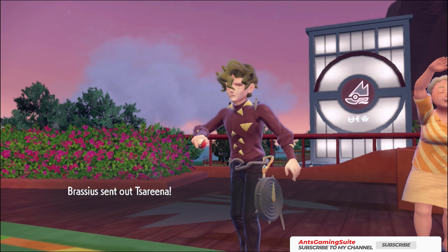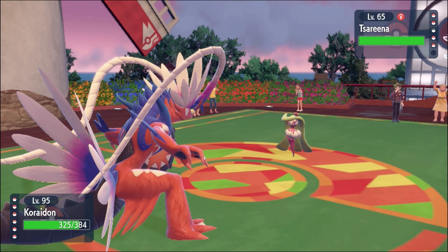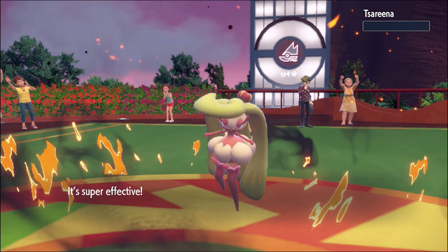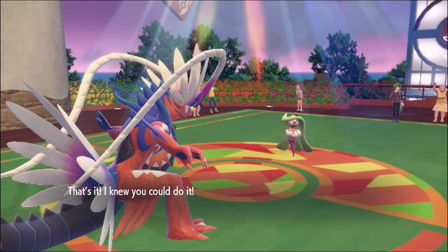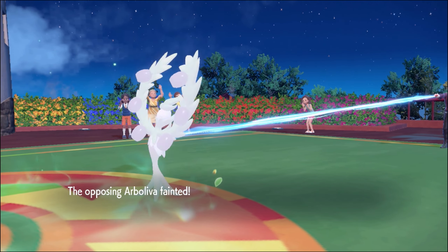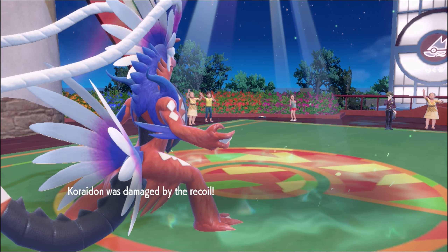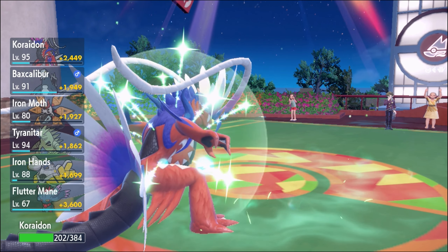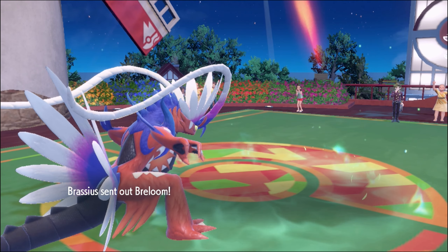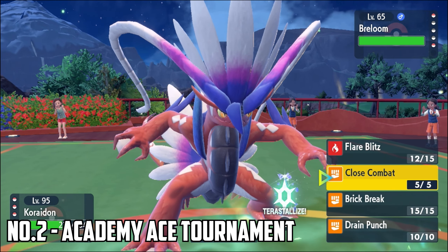Once the story is completed, the next step to unlock the six-star Tera Raid is to go back and revisit all eight gyms in the Paldea region and battle all of them again. Keep in mind these rematches are stronger than before — the Pokémon will be around level 65, and once Terastallized they'll be around level 66. You must complete all eight gym rematches to unlock the next step.